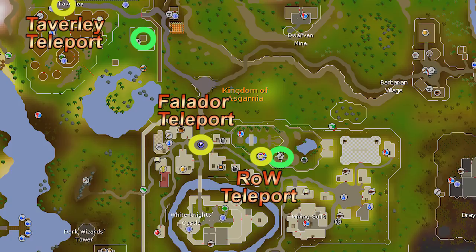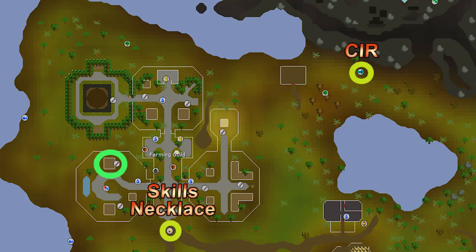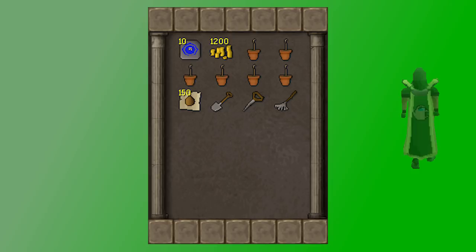There's a tree patch in Taverley — if you have no good teleport, it's a short run from the Falador garden. A Taverley teleport tab or having your house there is a bit faster. The sixth and final tree patch is in the farming guild, in the mid-level section requiring 65 farming. The fastest way is a skills necklace or the nearby CIR fairy ring. A typical tree run inventory includes six tree saplings, protection payments, farming tools, coins to pay the farmer 200 coins per tree to remove it, and house tabs for various teleports.